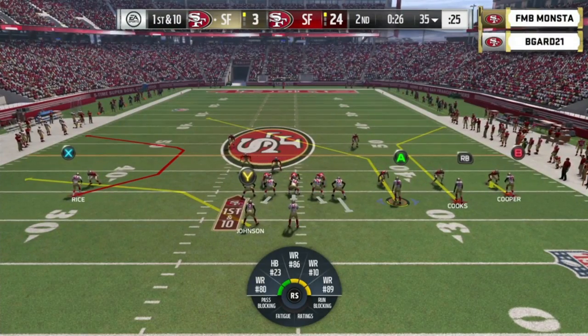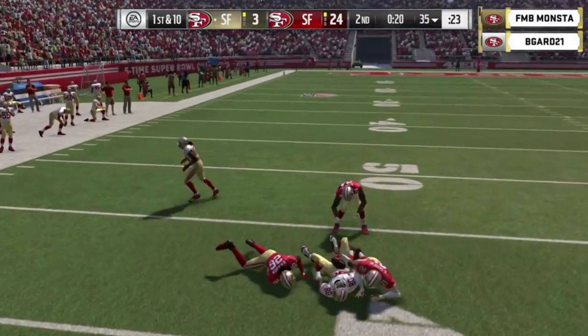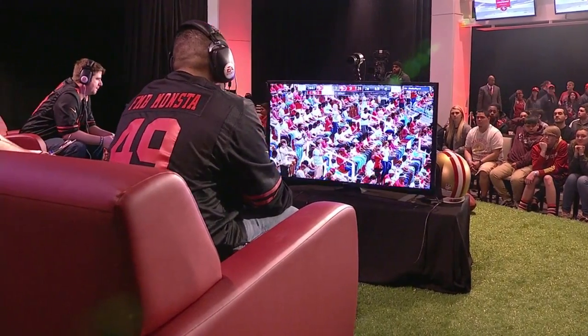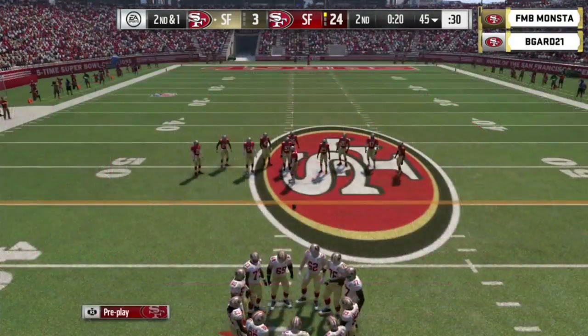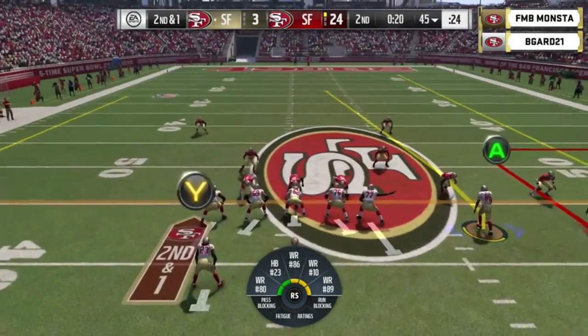You get the ball in the second half — that's going to be a big spot. You still have one timeout. Jerry Rice — that's the guy you've got to start getting the ball to. You haven't really seen Jerry Rice show up on offense. That's a matchup problem on the outside going against Monsta's defense. Second and one with just 20 seconds left in the half — no timeout, so he's going to have to work toward the sideline.